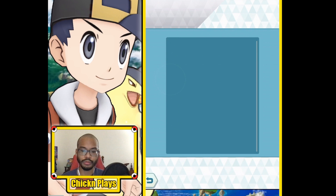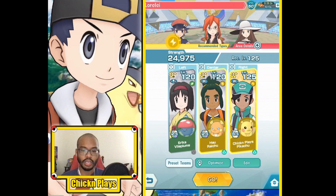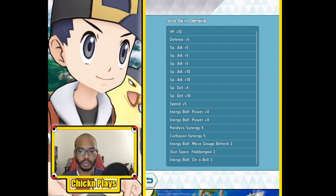Hau has grid details as well, and finally Erika. This is the free-to-play request I'm going to be doing, so let's begin.